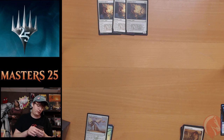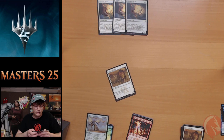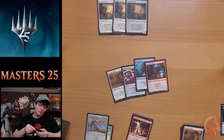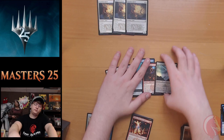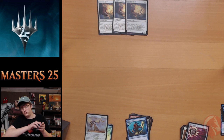Pack ten: Act of Treason, Savannah Lions, Cultivate, Phantasmal Bear, Totally Lost, Griffon Protector, Blood Hunter Bat, Uncaged Fury, Counterspell, Nether Spirit Bomb. Browbeat, Nix Fleece Ram, and it looks like we found one of our full-art rares — Mikokoro, Center of the Sea, the legendary land from Saviors of Kamigawa, I believe. Curse Catcher we'll put with the rares because he's as expensive as some rares.